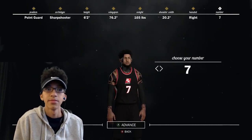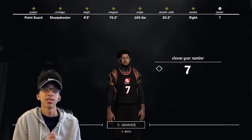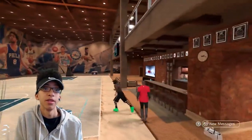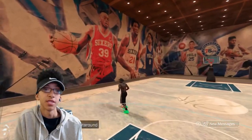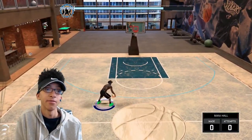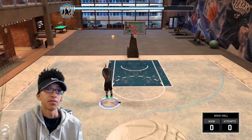Other than that, that's basically the build for you guys. So now we're going to get into the signature styles. Now we're back in my court and I'm going to be showing you guys the signature styles, my badges, and everything else that I have with this drop shooter. Let's get right into it.